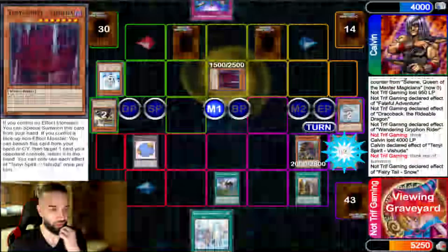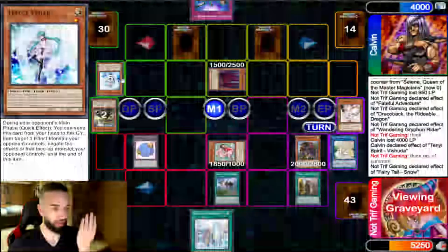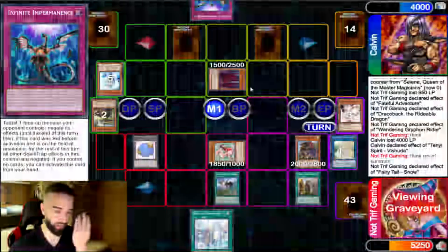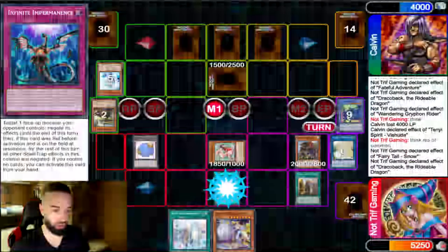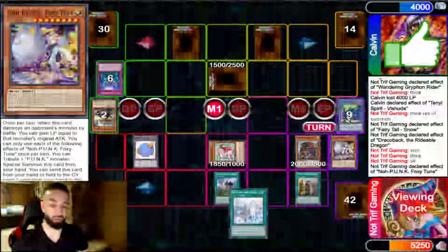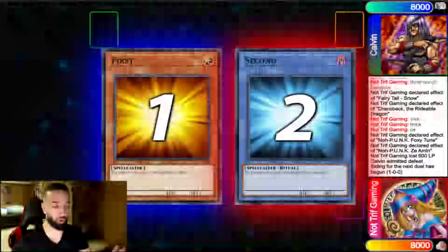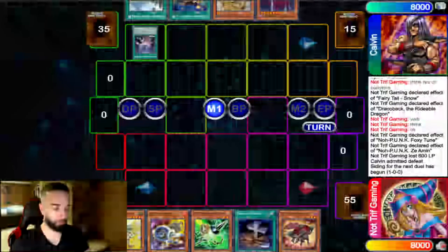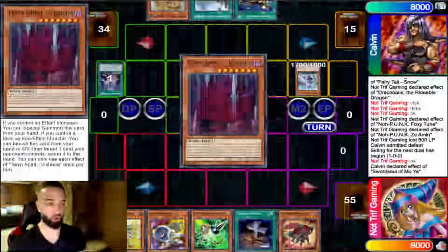He summons Machuda — I'm just going to Book of Moon this right now. I'm not playing around a hard-drawn Taille; no shot he has two hard-drawn Tailles. I Book it, he lets it go, sets three. I'm going to bounce this and attack for game. He Imperms, I go Foxy Tune, and that's just game. I want you guys to scroll back and look at this — we played through six negates with only three playable cards and broke through. Calvin played really well versus hand traps, but when you trade off good cards against Veilers, you do very well.